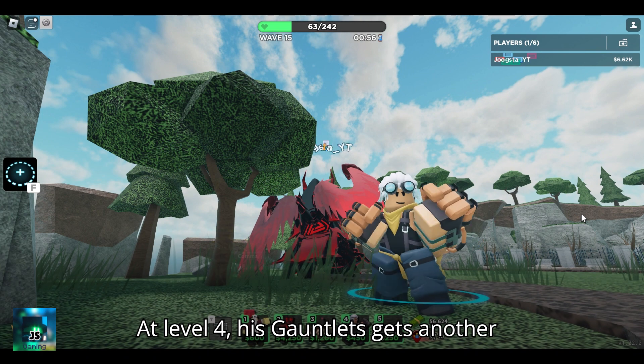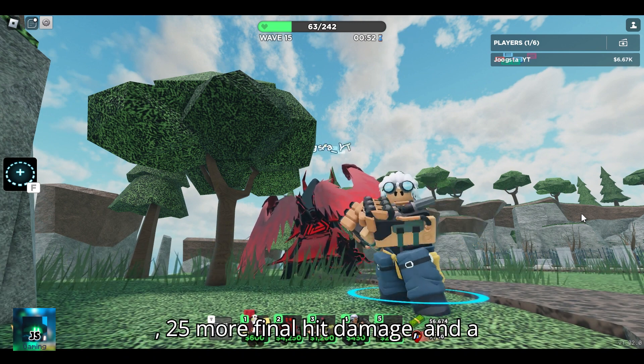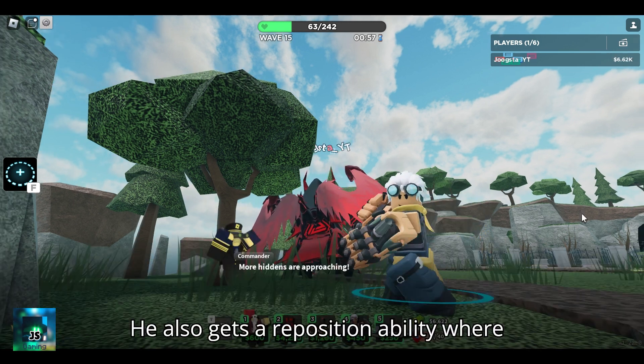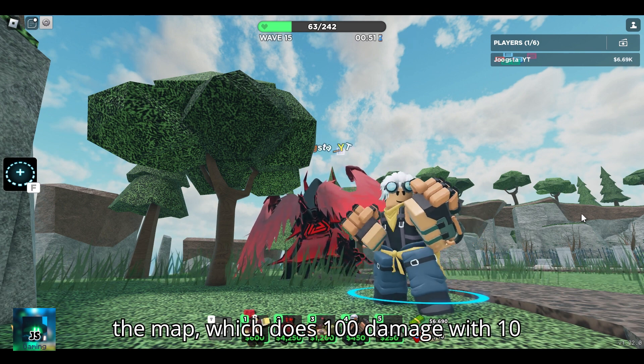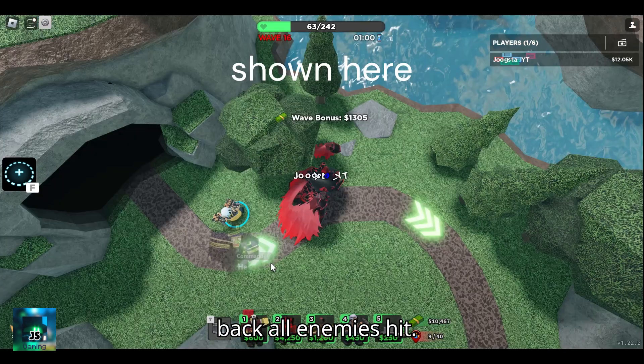At level 4, his gauntlets get another upgrade. He now has 1 more range, 25 more final hit damage, and a stronger knockback with a DPS of 100 still. He also gets a reposition ability where the Brawler leaps to a selected spot on the map, which does 100 damage with 10 range, a 4 second stun time, and knocks back all enemies hit.